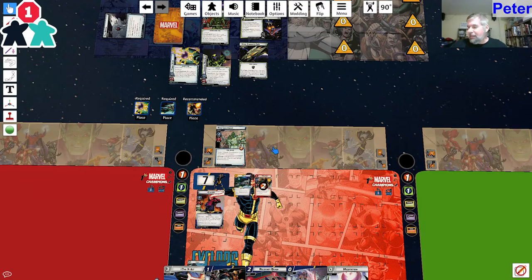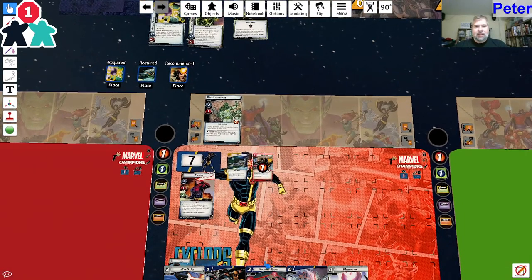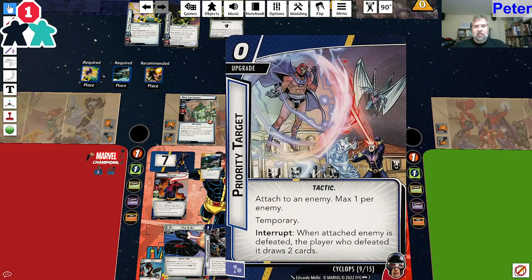Mary says getting Field Commander isn't super helpful in solo, but it does thin your deck. Yes, absolutely - if I have an opportunity to play it I will, but I'm going to need it for a resource. Mary also says she just exhausted Milano. I think I need that resource for Ricochet Beam.